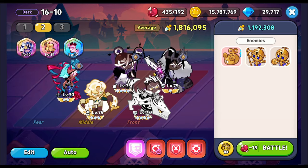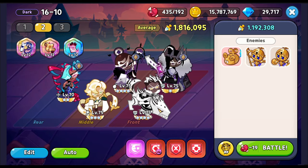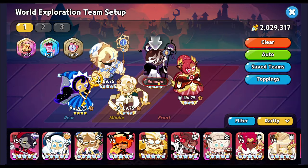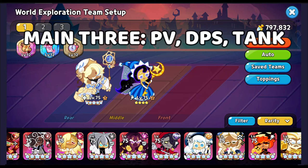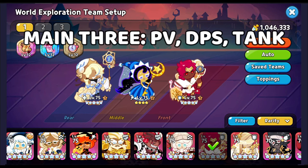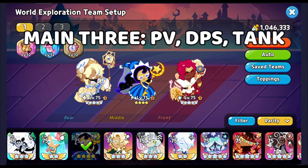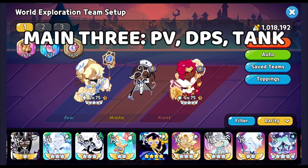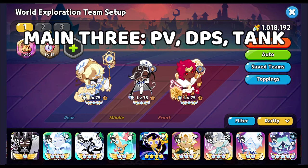There are better options than others, but all of these will work. Let me show you the team I would personally recommend. The main three are going to be like this — if you don't have Hollowberry, Walberry is a great alternative. If you don't have Moonlight, just use other DPS cookies like Black Pearl, Sherbet, or Espresso. This is the basic setup.